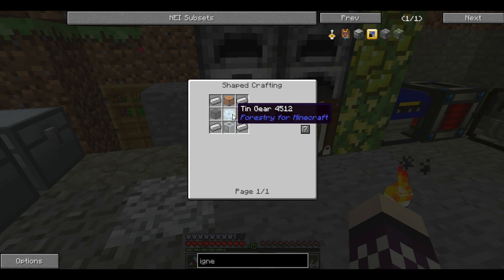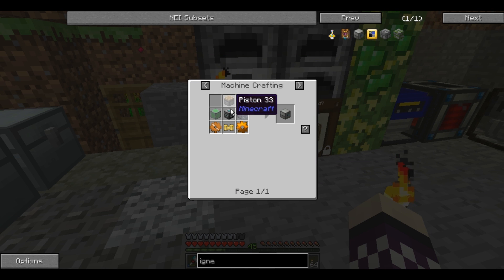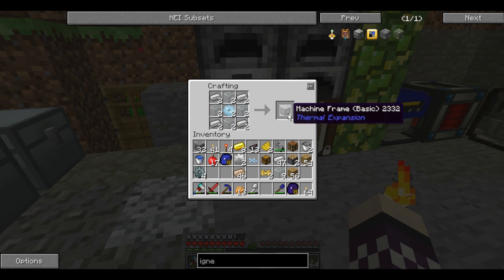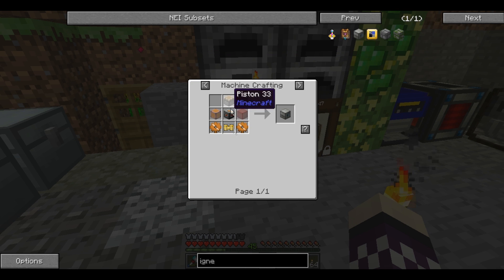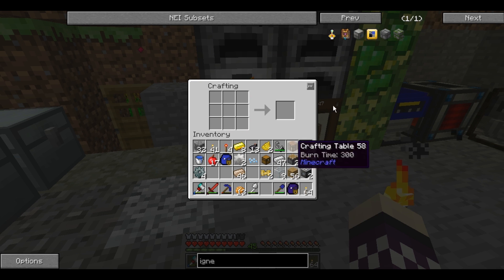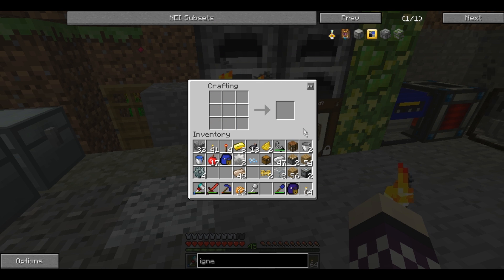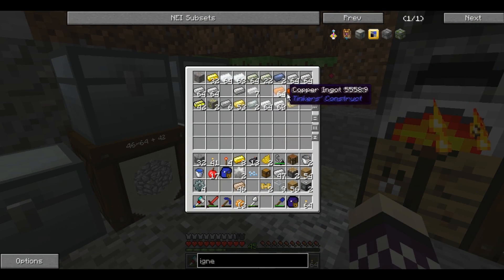I need an Igneous Extruder, which takes a 10 gear. I'm going to need two of them, because I need to make an Igneous Extruder. I need two of these anyway. I have the piston, I believe. Oh no — copper gears. I don't have copper gears. I don't even have copper on me. Whoops.